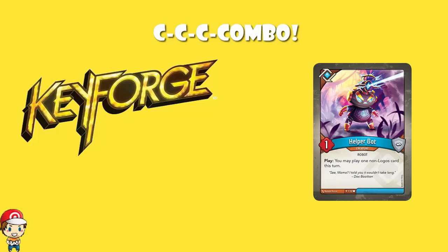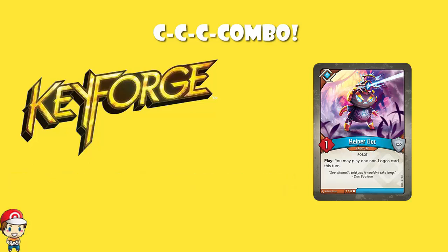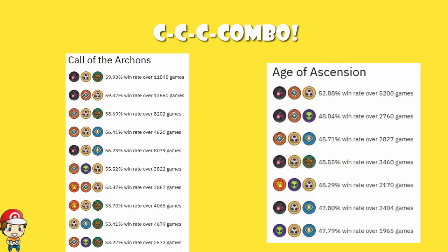Shout out once again to TheCrucibleTracker.com, who have been lovely and provided the information for us. What we see with Age of Ascension is not quite the same level of consistency that we see in Call of the Archons. In Call of the Archons, number one was Dis Shadows Untamed, number two was Dis Shadows Logos, and number three was Logos Shadows Untamed. We don't see that same level of consistency in Age of Ascension.